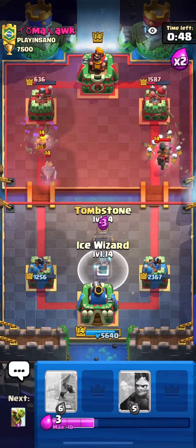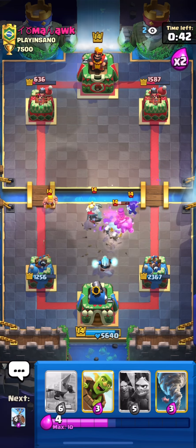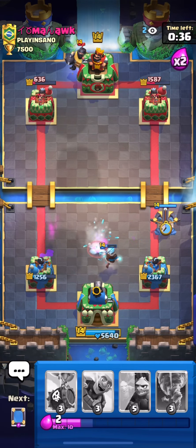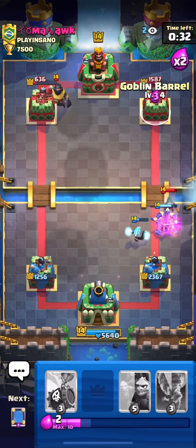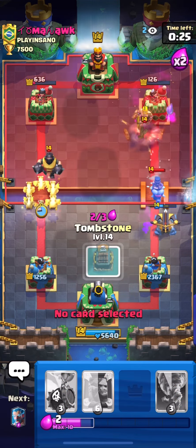We have the tombstone ready. Really nice — I used both cards effectively. I still have the expo if I want it. Oh my god, that play was really nice — he has no elixir. Goblin barrel to pressure him more. He spent five elixir and now has nothing.